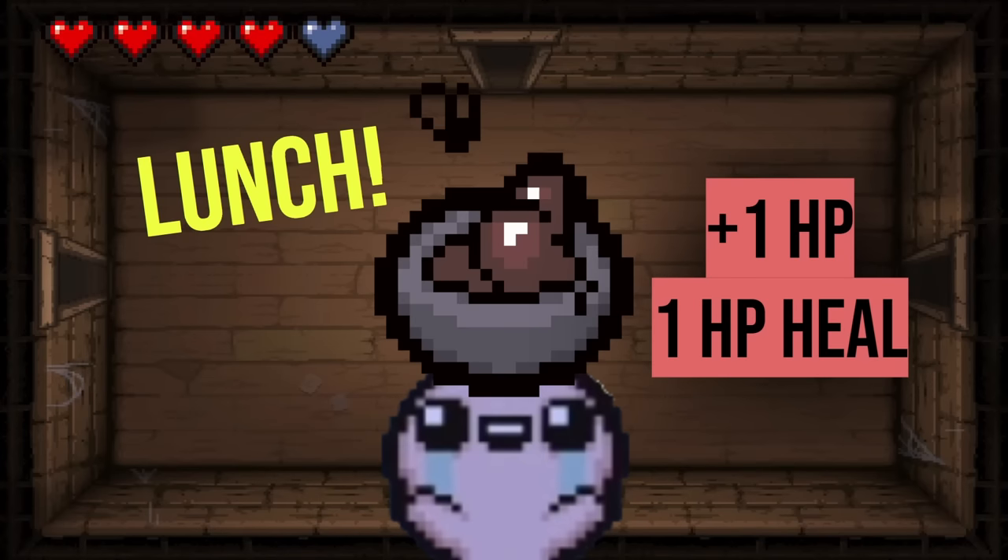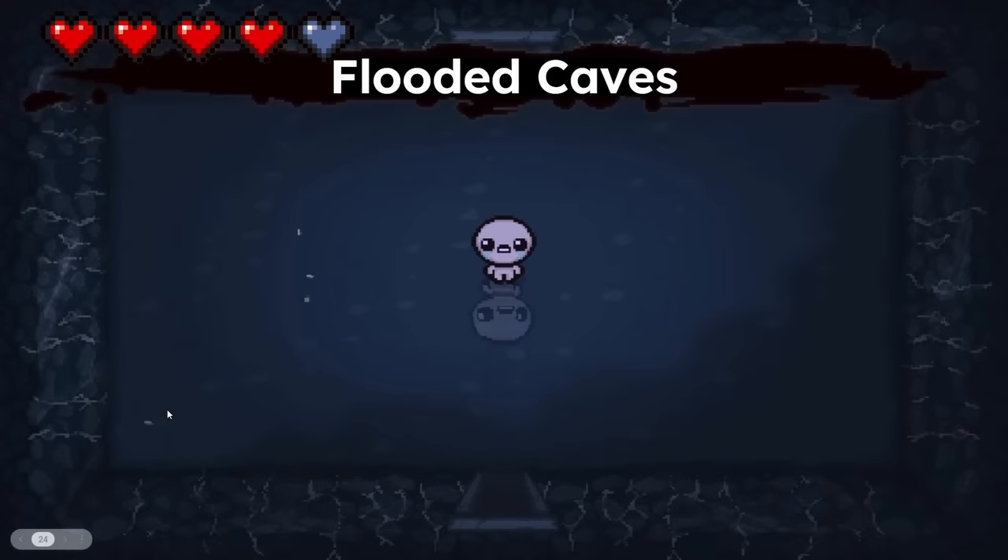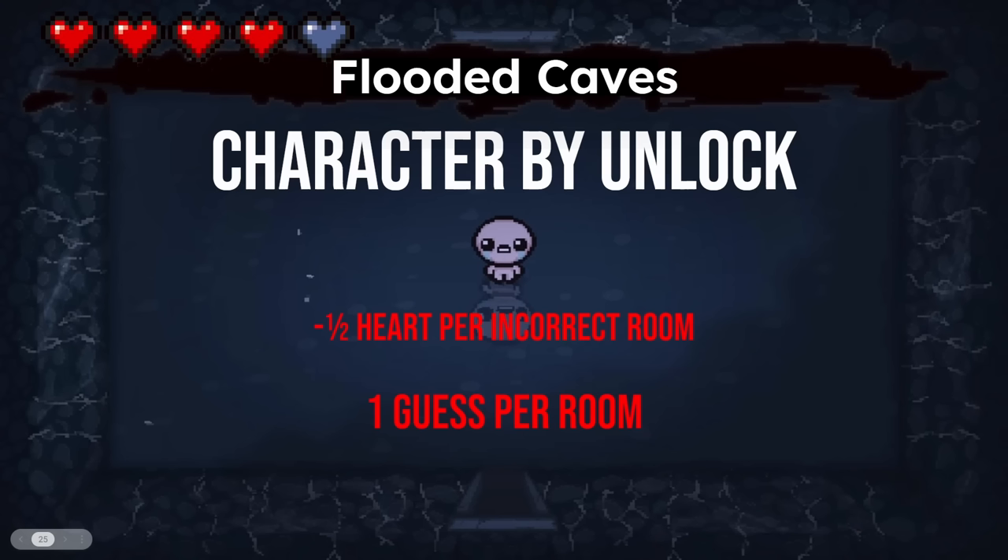This is exactly what I was worried about — just having the simple things and not having the correct word pop up in my head. Hopefully that should go away now. The next few floors are going to be more knowledge-based and not just 'tell me the exact name of this item.' Moving along here, the flooded caves — the category here is characters by their unlock.